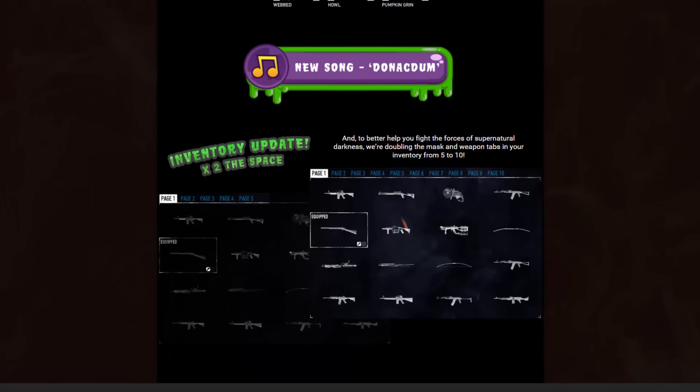Absolutely finally, we have two times the inventory space. I don't think this was particularly necessary — I bought one of every single weapon, and I even have a couple modified in different ways, and it doesn't fill the whole inventory. But for whatever reason, double the slots — give him ten pages of inventory space. I'm not complaining.